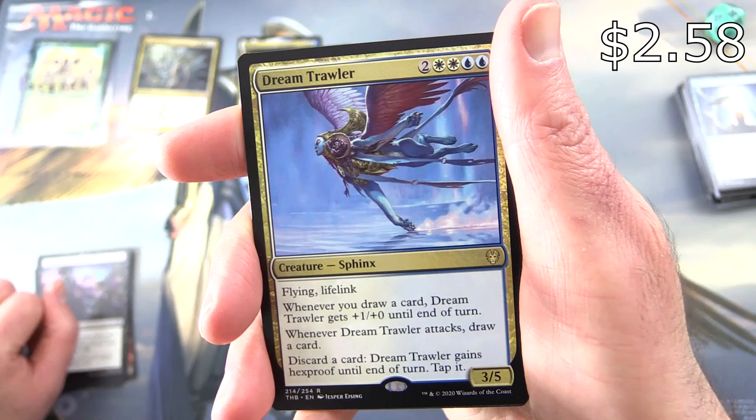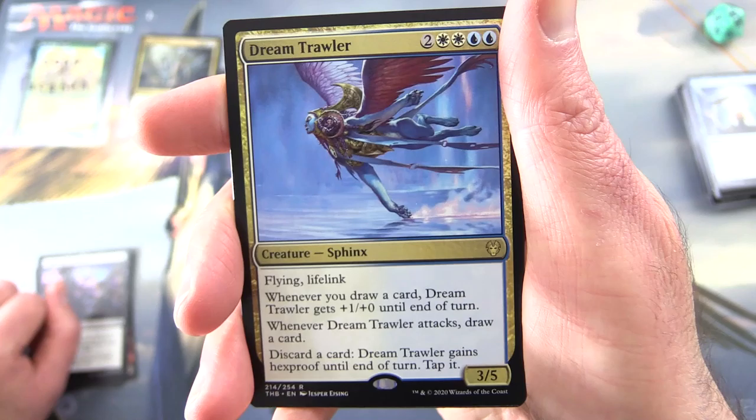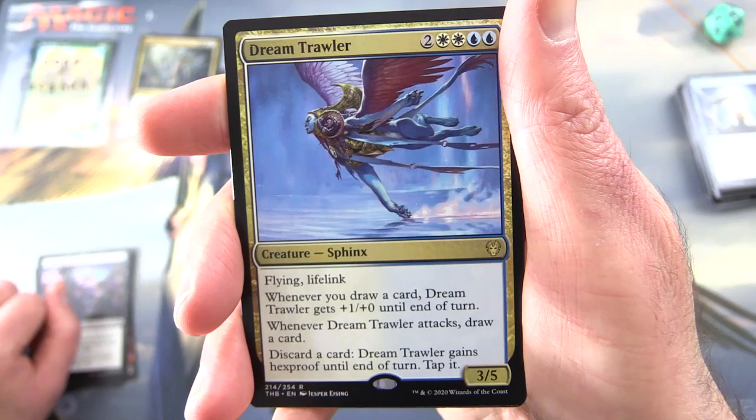The rare is Dream Trawler — creature sphinx, 3/5 for six with flying and lifelink. Whenever you draw a card, Dream Trawler gets plus one plus zero until end of turn. Whenever Dream Trawler attacks, draw a card. If you discard a card, it gains hexproof until end of turn. Also an island — I'm going to put that in too because of the cool artwork — and a human soldier token.